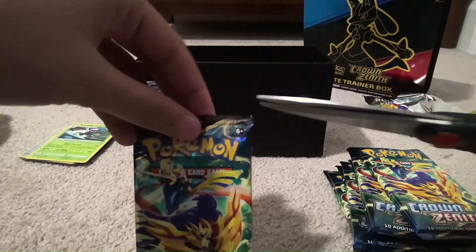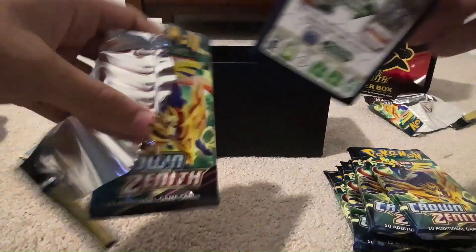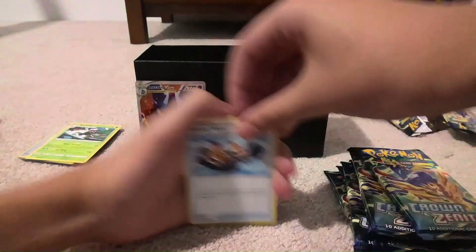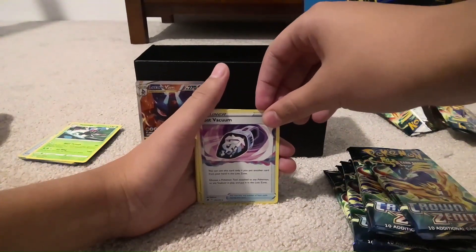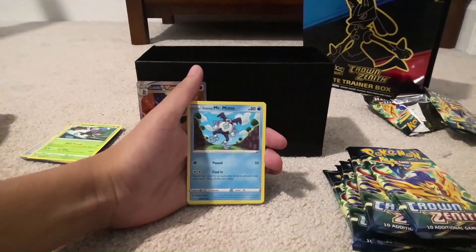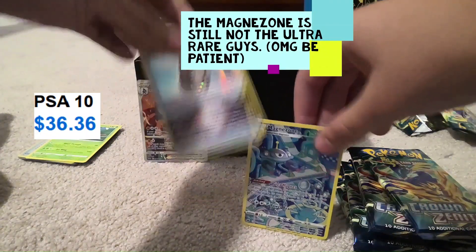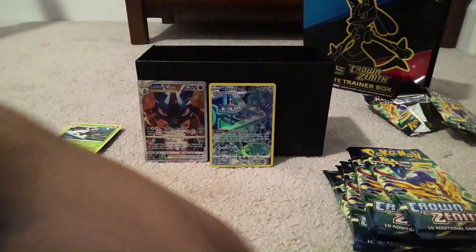Next pack: Psychic Energy, Trekking Shoes, Luxio again, Lost Vacuum. We're getting closer to the Reverse Holo — Galarian Mr. Rhyme, then Magnezone Galarian Gallery! And behind it, Sky Seal Stone regular holo. Even though it's a holo I'm not gonna count that as a hit, but the Magnezone Galarian Gallery was definitely great — that's our first actual pull of the day.